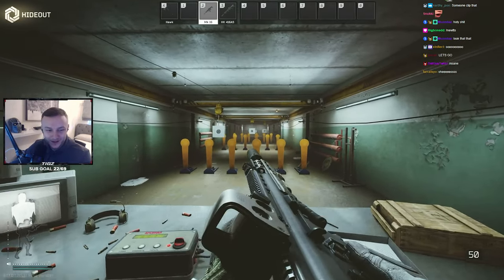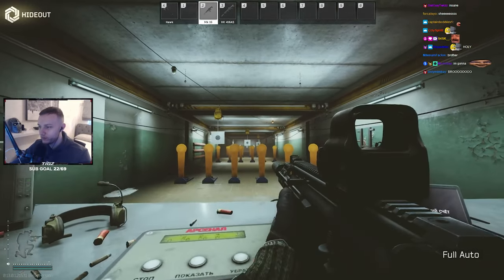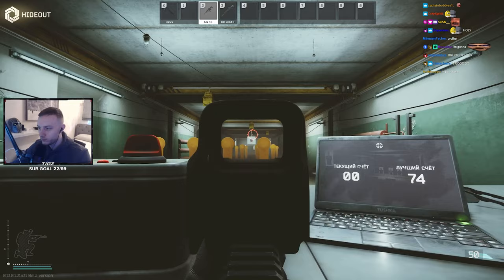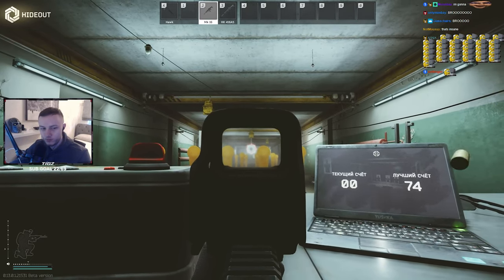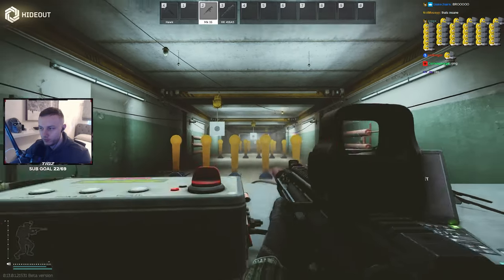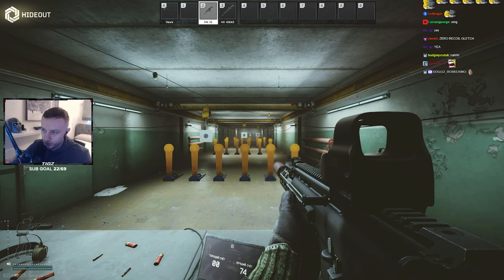That's kinda wild though. It's got vertical recoil, but there's no horizontal recoil at all. Okay, and then we're gonna crouch. Scar L literally has no recoil. It has vertical recoil, but you just pull down.